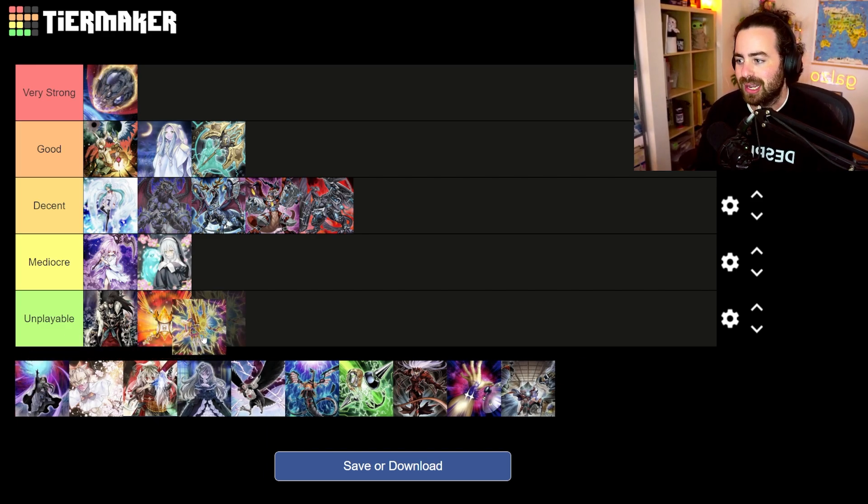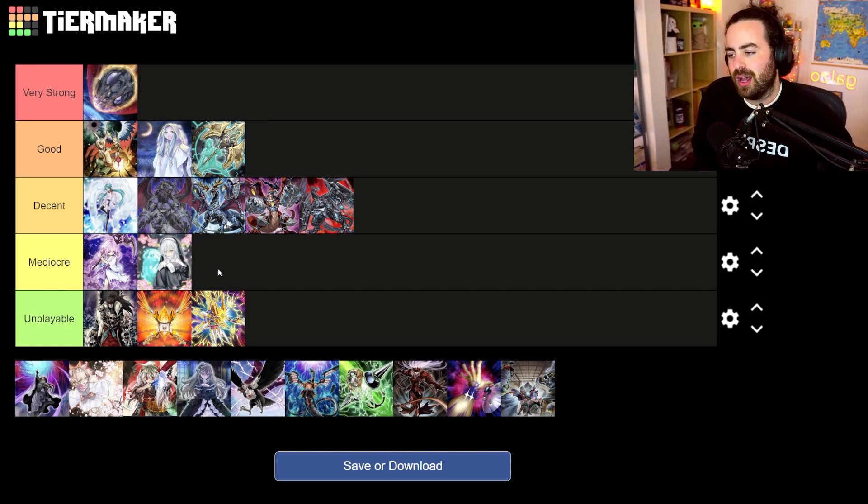Meister, Orange Light, and Kelvic are all going to be Unplayable. These three have really fallen off since Timelord hit the format. There's not a lot to talk about there.